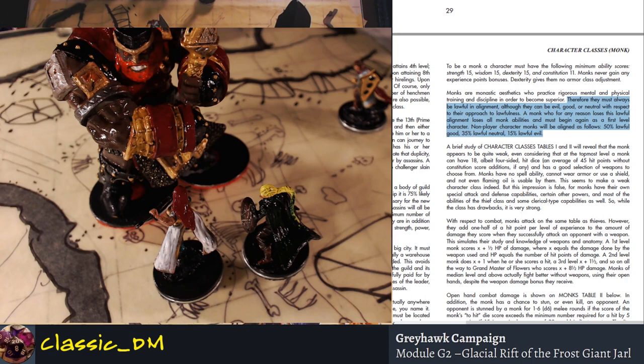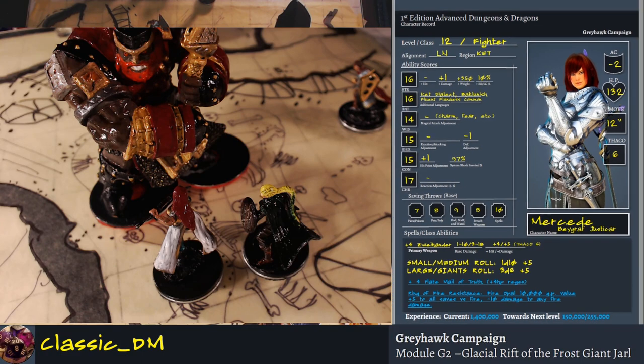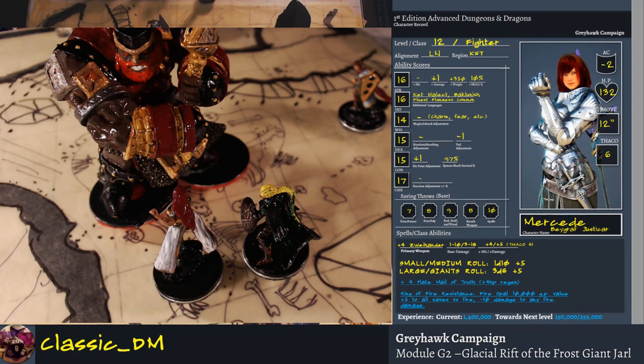A brief study of the character classes tables will reveal the monk appears quite weak — considering the topmost level a monk can have is 18, with four-sided hit dice and an average of 45 hit points including constitution score modifiers. In our first edition campaign, we do max hit points. So a level 1 fighter gets d10 health — that means 10 hit points plus a constitution bonus. She's level 12, so she has 120 plus 12 additional, giving her 132 hit points at max.